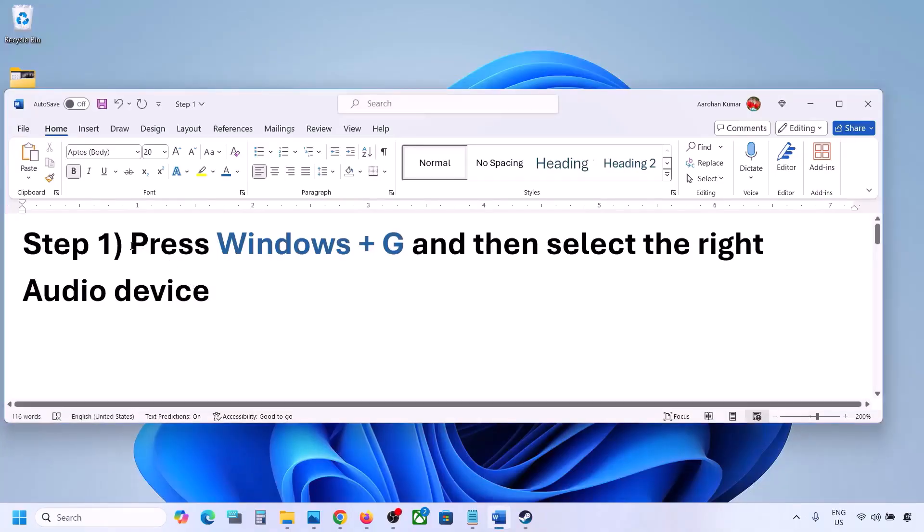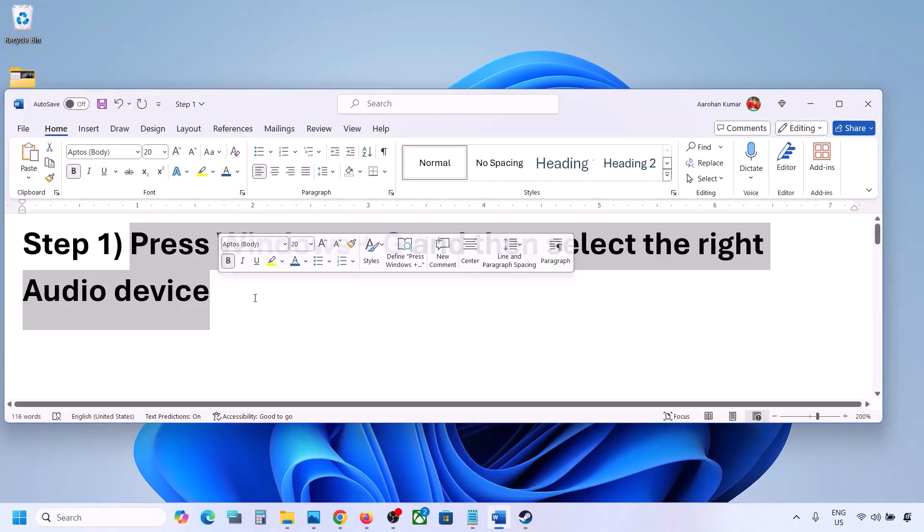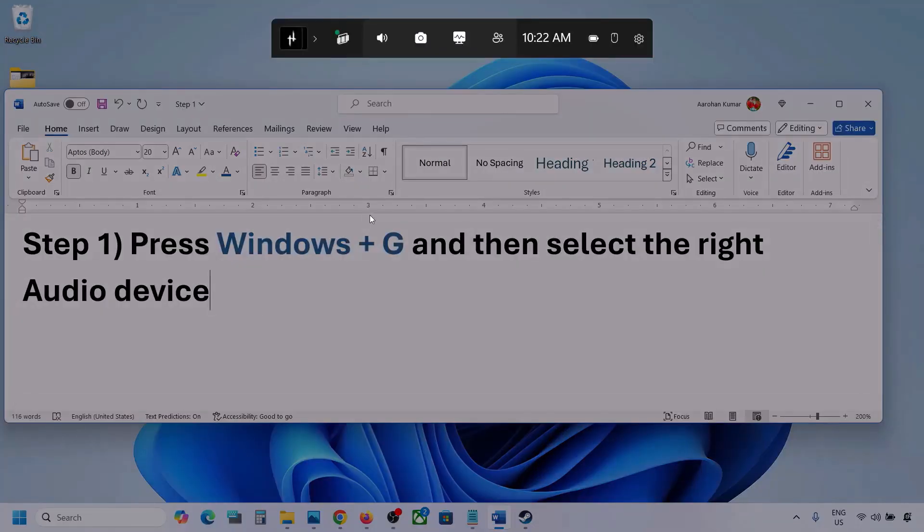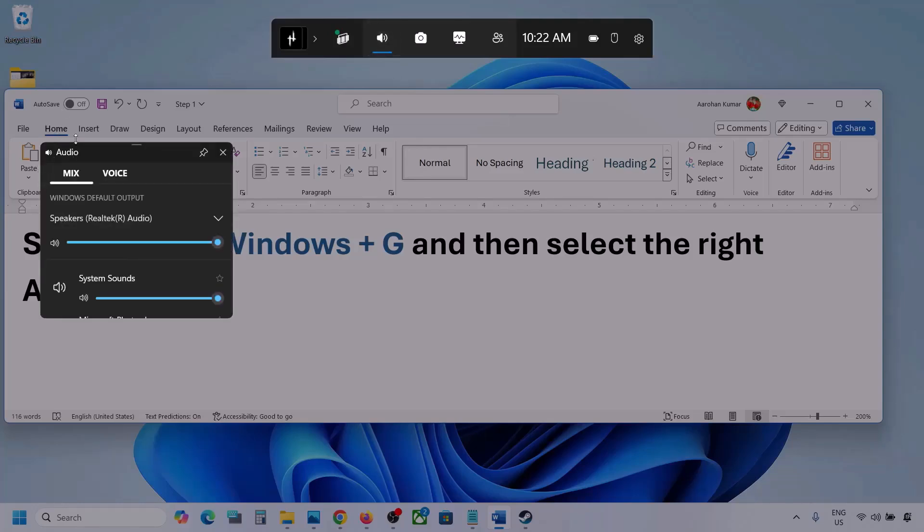The first step is to press Windows plus G and then select the right audio device. Press Windows plus G on the keyboard, and once it opens go to the Audio tab — you can simply click on the audio tab.